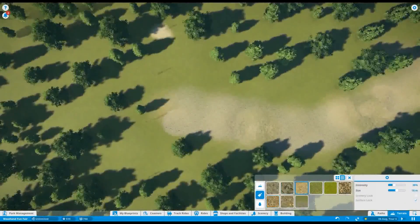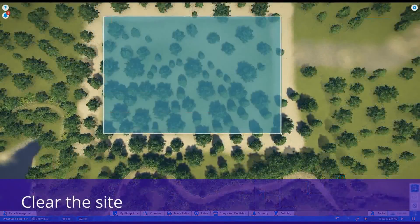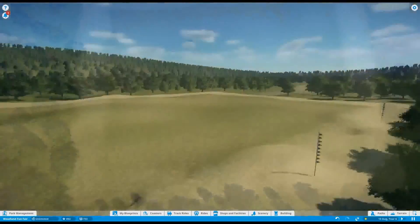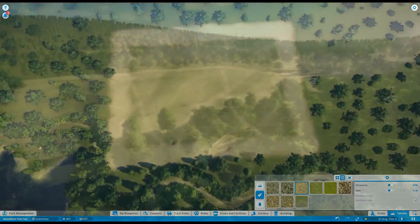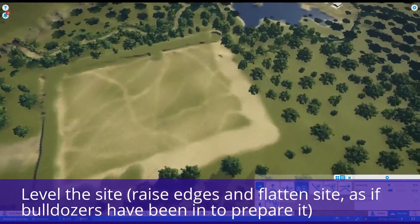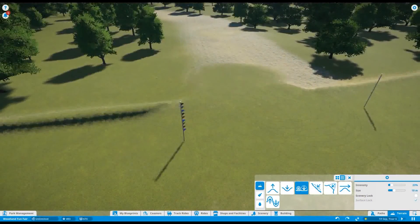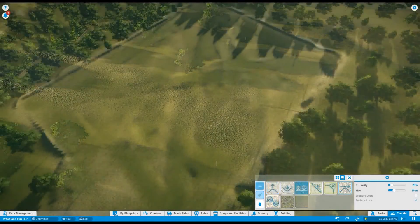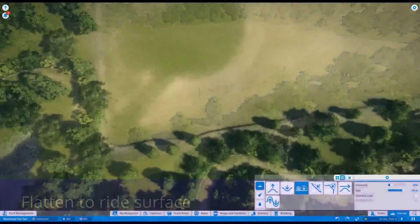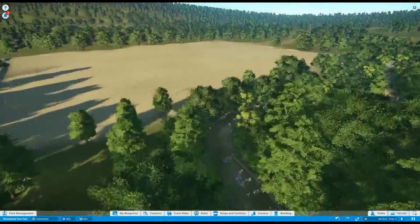I was just enjoying the realism of playing out the backstory. I've got my access road coming in, then I cleared the site and got rid of all the trees. I made it look like vehicles had been driving back and forth on the site — just having a bit of fun rather than contributing to the final outcome. Then I created the effect where bulldozers have leveled the site and pushed earth to the boundary edges, then completely flattened it off.